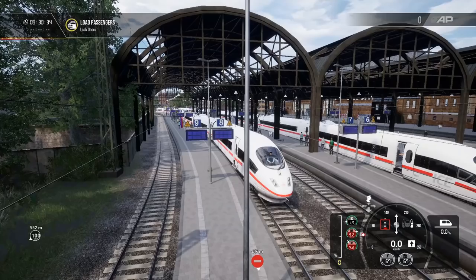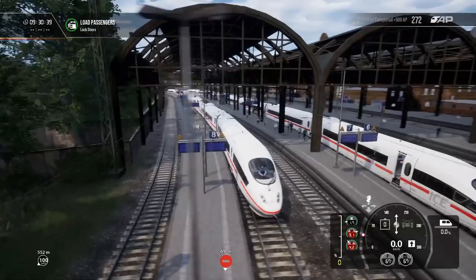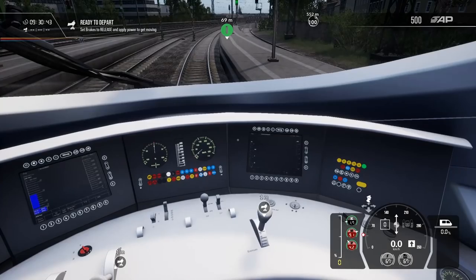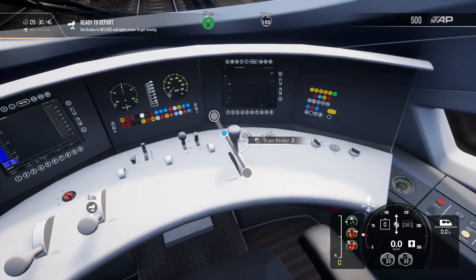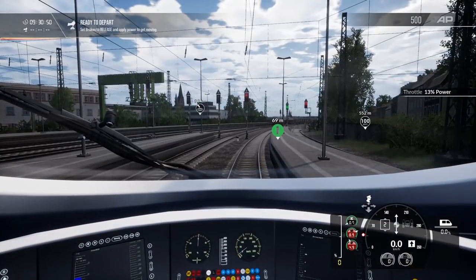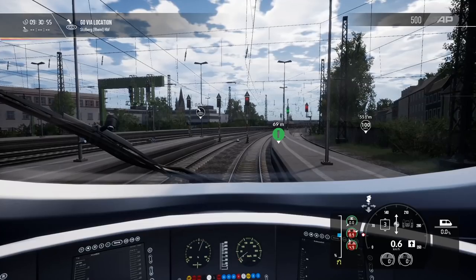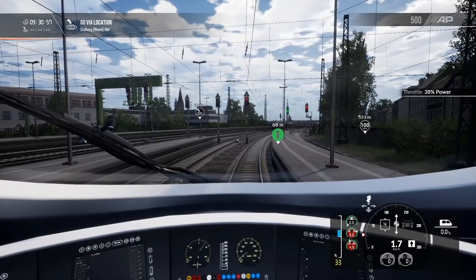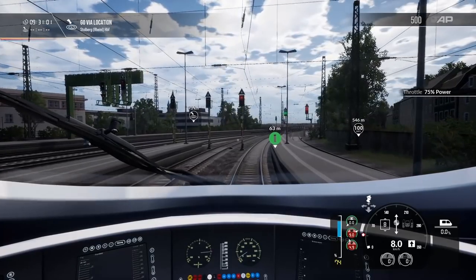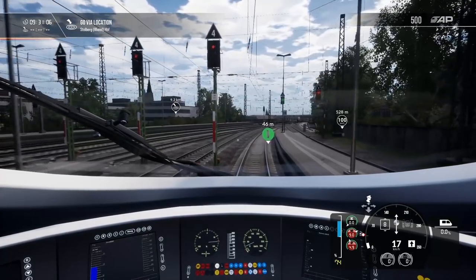We're going to close all doors. Looks like we've loaded up and we're ready to proceed. Interestingly, I don't see the pantograph raised at all. Set brakes to release and apply power to get moving — let's go ahead and release and go. Away we go. We're heading to Stahlberg, which is 9 kilometers away, so we'll be making a few stops. Usually a non-stop is a little boring once you get up to speed, but we'll be stopping a few times so it should be pretty nice.